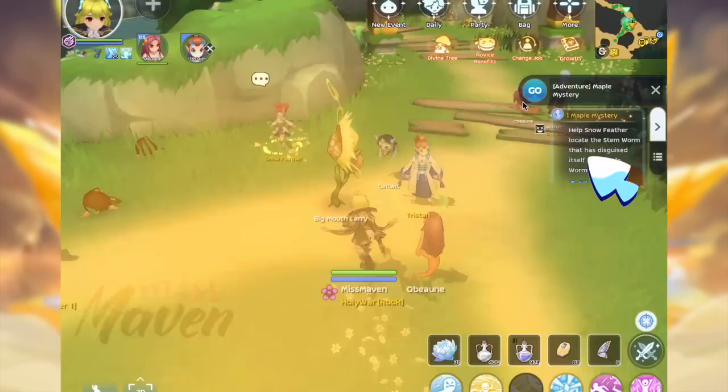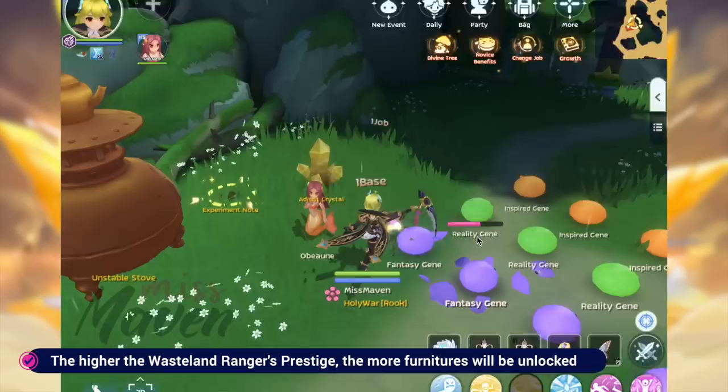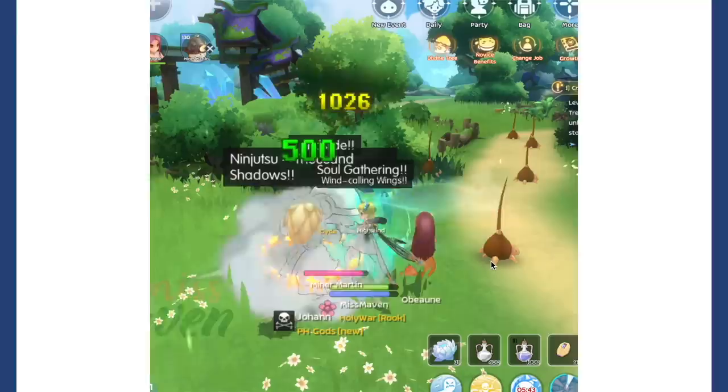Speaking of adventure quests, you can still complete the Wasteland adventure quests in this new version which are marked in the Quest tab with a blue icon. You can get 6 adventure quests daily and each quest will grant Ancient Remains, Wasteland Home Reputation, and EXP. After completing 4 adventure quests daily, you will get a Maple Colored Agate.